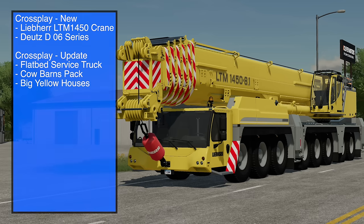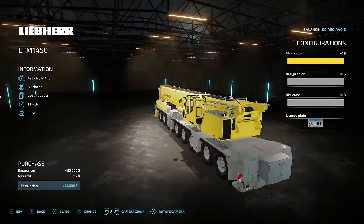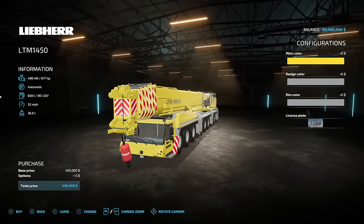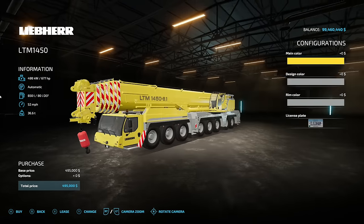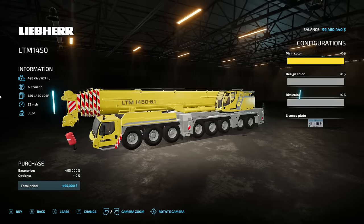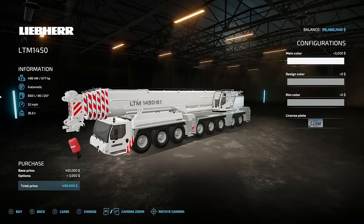Starting off today we have the Libra LTM 1450 — the big crane. 677 horsepower, automatic transmission, 850 liters of fuel, and it'll travel at 52 miles an hour which is super fast. It weighs 36.6 tons.